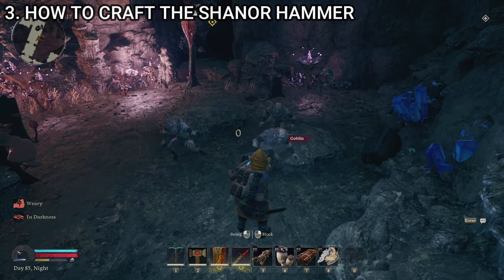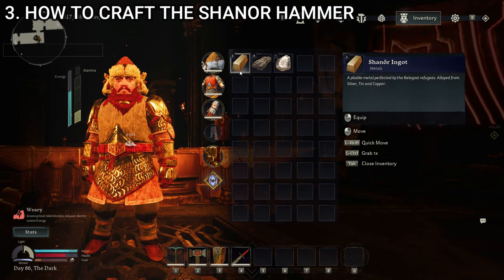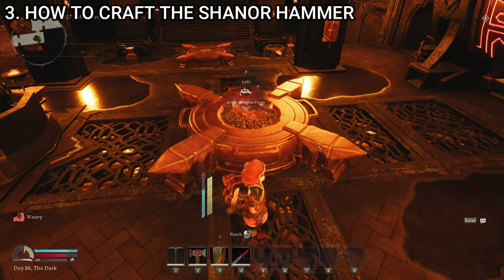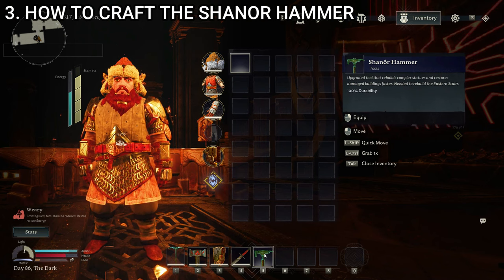Those are the three things you need to make shenor ingots now that we have the Belegost forge. So let's go craft some ingots. We've got our materials — we need three shenor ingots, and you need copper, tin, and silver to make them here at the Belegost forge. You have your four ubasum wood — you harvest those by cutting down mushrooms. And we have our black diamond — you get those by killing orcs and finding them in orcish chests, or by mining them in the very lowest parts of the lower deeps. So those are the materials you need. We're here at the Great Belegost forge, we're going to fire it up and craft a shenor hammer.